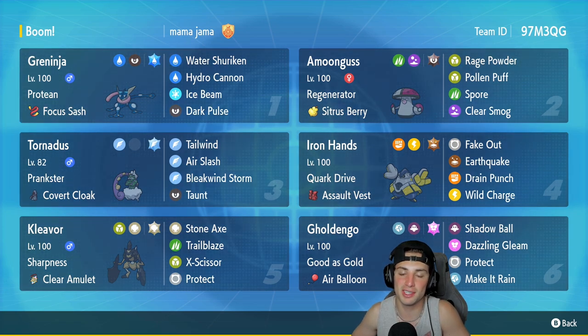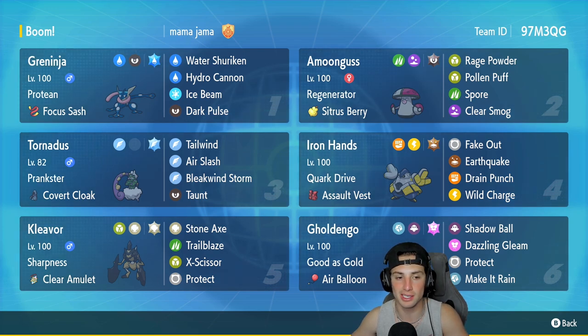Amoonguss is our second Pokemon — a lovely little support mon for any singles team. It's got Regenerator, Sitrus Berry as item, and the moves Rage Powder, Pollen Puff, Spore, and Clear Smog. Tornadus is in our third slot — you guys are gonna be seeing plenty of Tornadus since this is probably the best Tailwind setter in the game. It's taken over Murkrow and you probably won't see Murkrow anymore once Regulation D comes out.